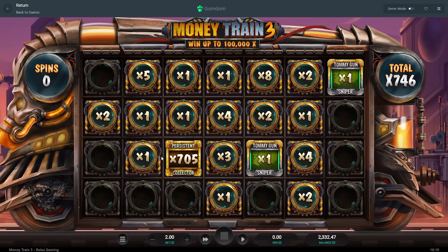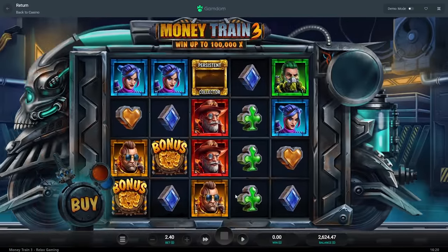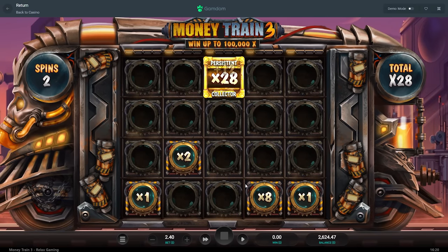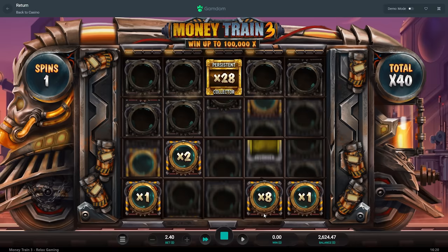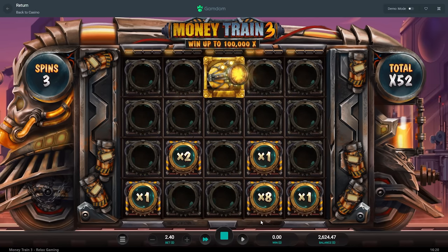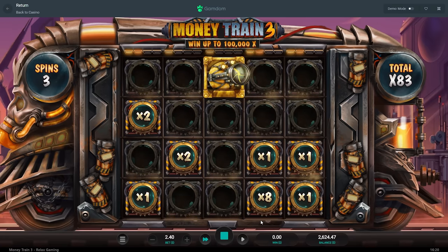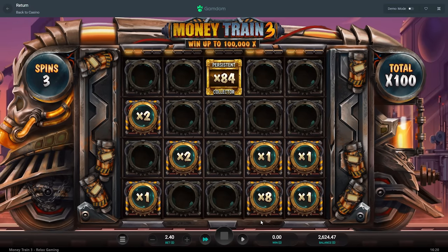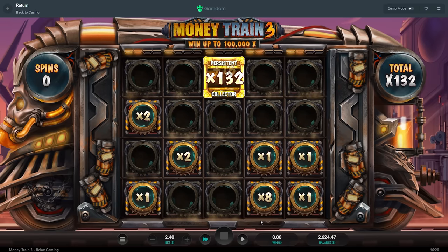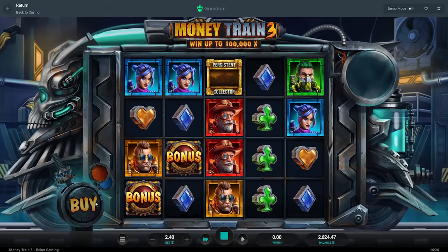It was profit — not insane profit, but 500 profit. That's definitely good. Persistent collector again — I'm gonna quick spin through this one until it gets a little bit interesting. Let's just put the turbo on instead and I'll click each time.